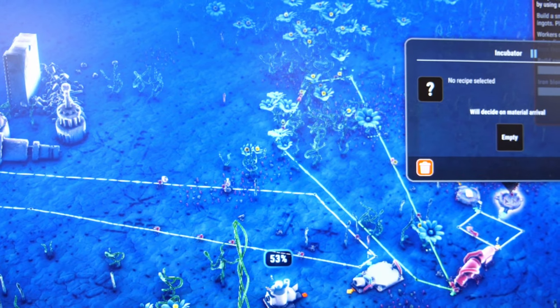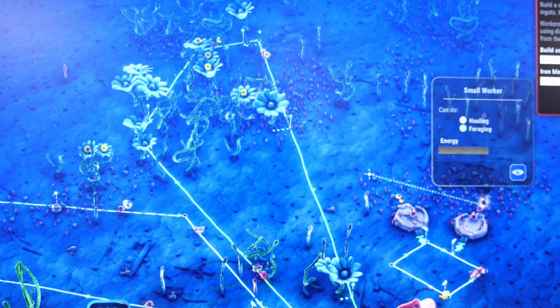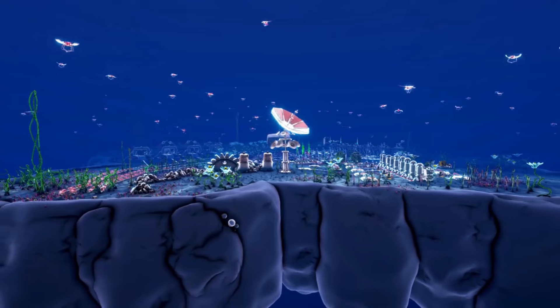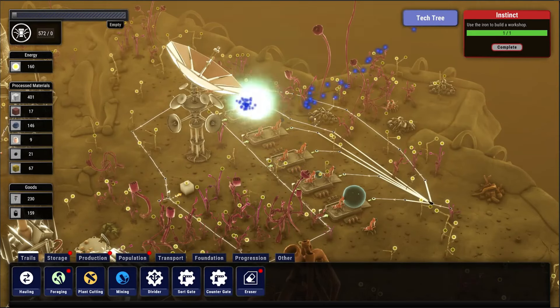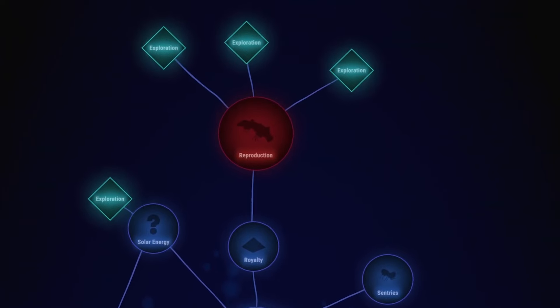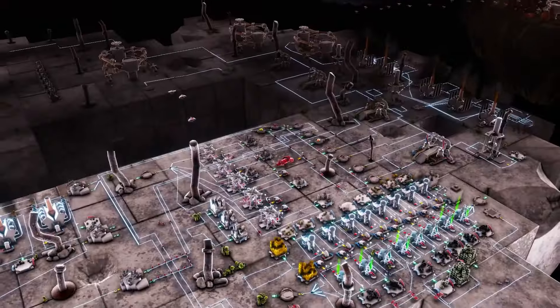It was a bit tricky seeing what was in front of me without zooming in, but what I played had a chill vibe — it was almost relaxing drawing loops and watching the ants follow them. Well, until they started dying of exhaustion, that is. Later in the game you'll need to introduce sensors and logic gates to sort the ants, and ponder whether you leave waste in your wake or be an upstanding metal ant queen and tidy up after yourself.